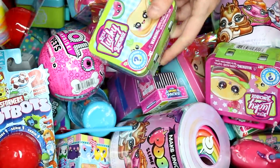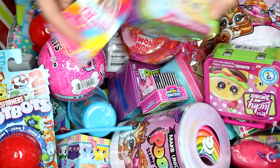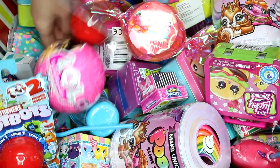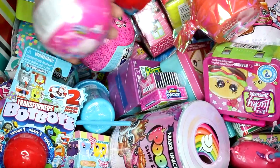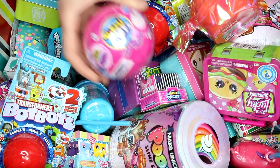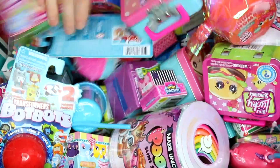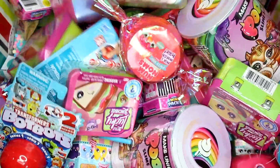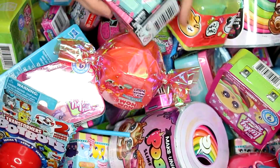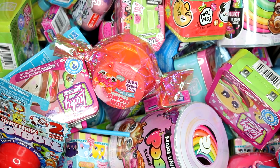We have a Little Lucky Lunchbox and a Party Pop Teenies. Alright, let's see what else we can find. I totally thought this was going to be an LOL. This is a Pick Me Pop Surprise Bubble Drop. And we just need one more. I'm trying to go to the bottom here — everything's so heavy. We have a Disney Adorables Series 1. Alright, let's go see what we got inside each pack.